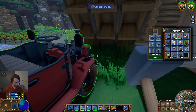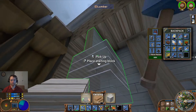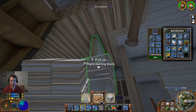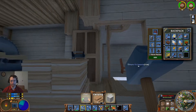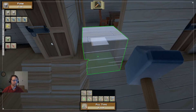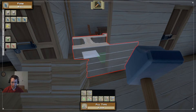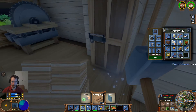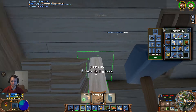Unfortunately this is all hewn logs so we're stuck with a 15-block stack limit, but we should be doing that. Let's go ahead and move the truck over a little bit too so that it's a little bit closer. We'll take this up as well, and that's going to disable our sawmill temporarily.